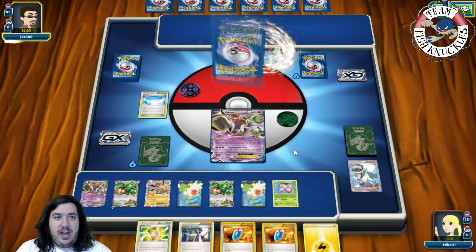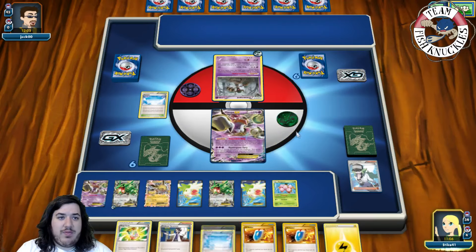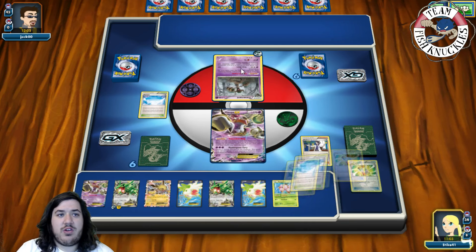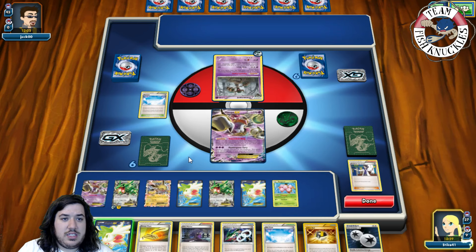Opponent Ascensions and gets out a Trevenant. On our turn we find a Skyfield, so I'll attach energy to Rayquaza and Sycamore — discard our hand, draw seven new cards. Nothing great in the new hand.